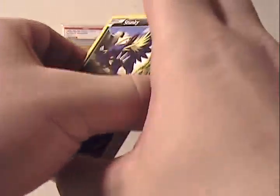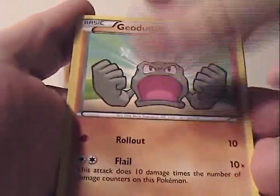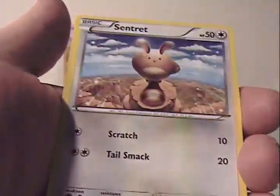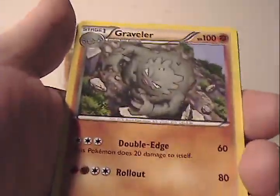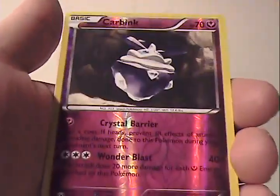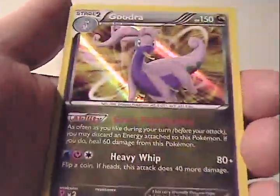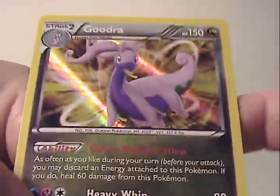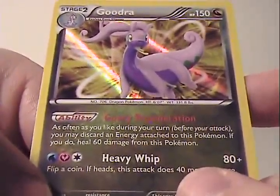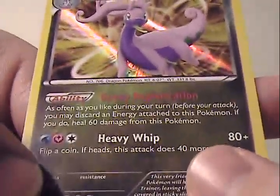This card seems to be cut well. Here we go again. We have Stunky. Litleo. Geodude. Feebas. Centiskorch. Luvdisc. Ultra Ball. Graveler. Reverse Carbink — that's a Rare Reverse. And Goodra — beautiful holo. A name I hope I didn't completely botch. Goodra — seems simple enough, right?